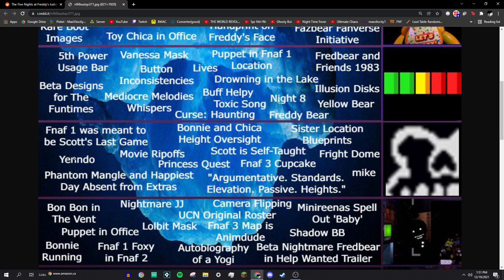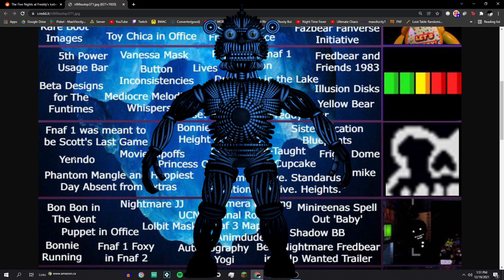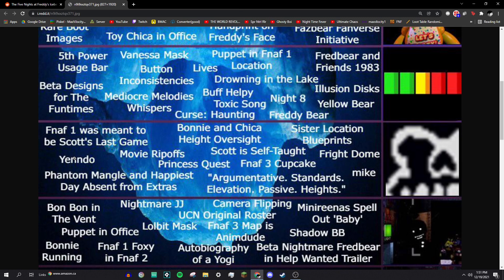Yendo appeared in Sister Location Custom Night. He would appear when you dropped your monitor — a bear endoskeleton, but a Sister Location one, so a bit more formed than normal. He would drop your oxygen. The name 'Endo' comes from endoskeleton, and some people think the 'Y' stands for yellow, as in Yellow Bear or Golden Freddy, suggesting Yendo might be Golden Freddy's endoskeleton, since Golden Freddy doesn't appear in Sister Location.